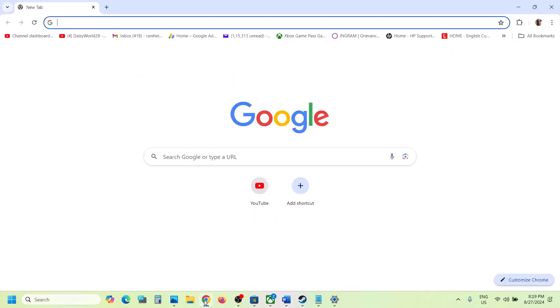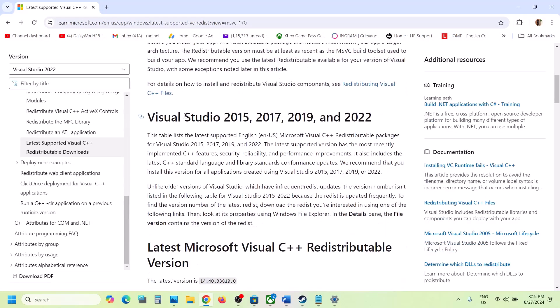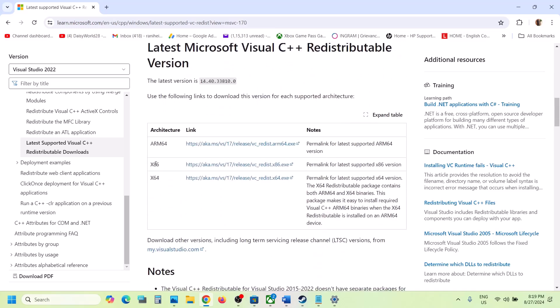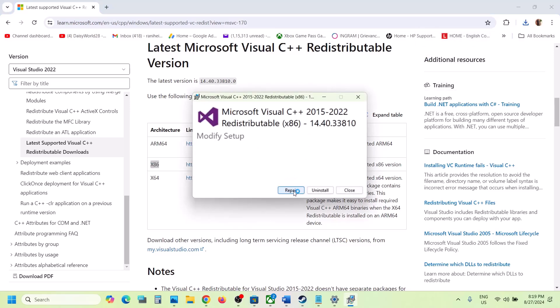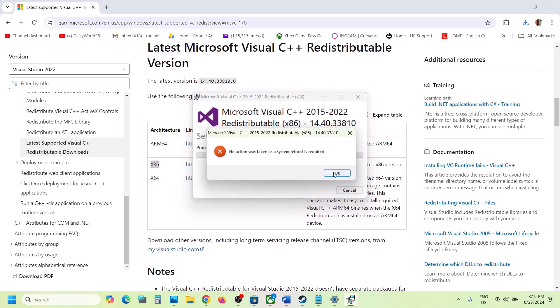The next step is to install the Visual C++ files. Copy the link provided in the video description and open it in your browser — it will take you to the Microsoft website. You will see Visual Studio 2015, 2017, 2019, and 2022 — download both the x86 and x64 exe files. Click on x86 and run the exe file. If you see the Repair option click Repair; if you see Install, click Install.